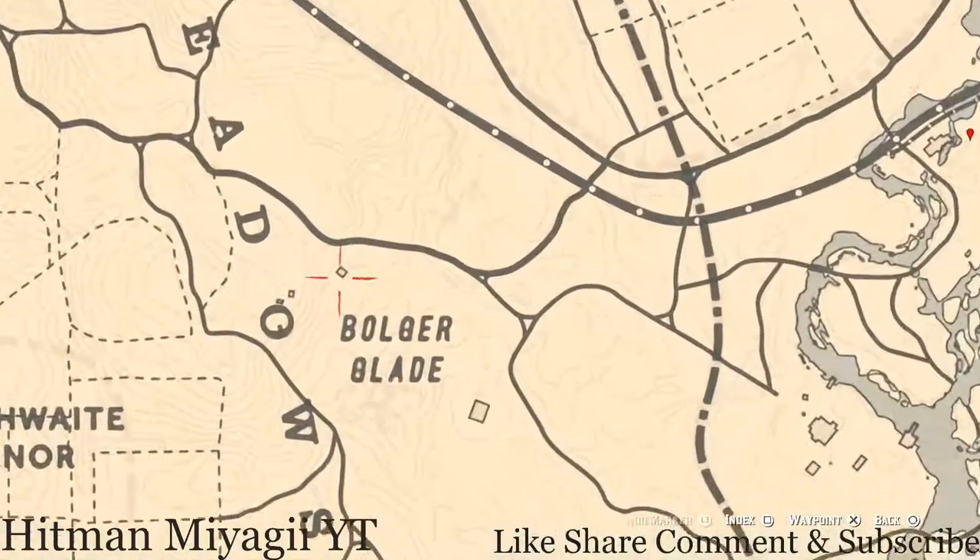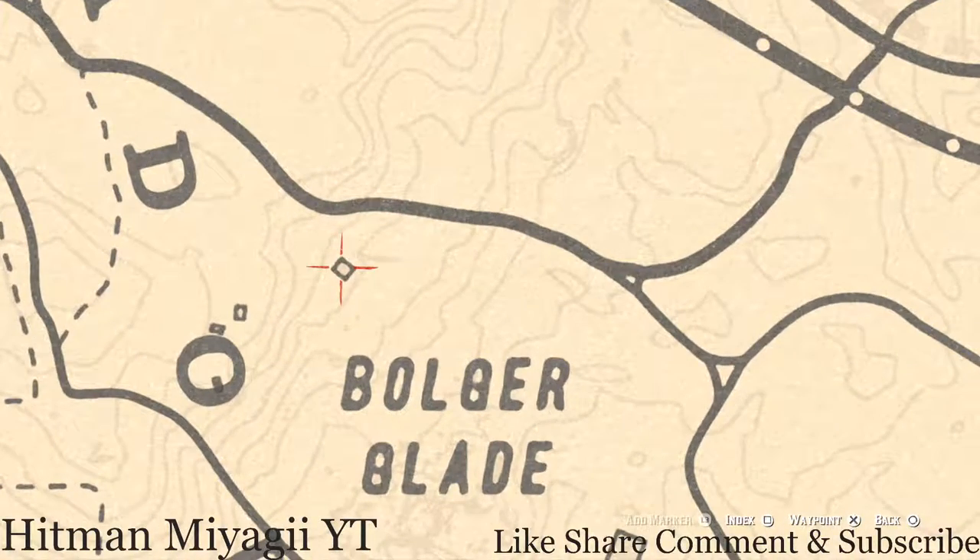Right here inside this square — which is basically the outline of a house with a chimney — search this chimney and you guys will find a Royal Pearl Necklace, which is a lost jewelry item.